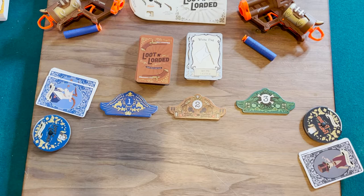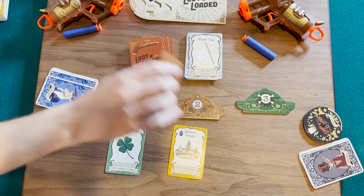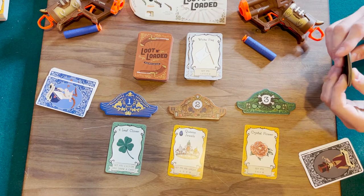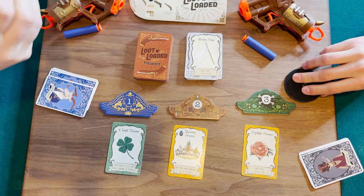Zach and I are going to play a quick game. We set this up by placing the cards down — a four-leaf clover, Queen's jewels, and a crystal flower. So Zach and I are going to secretly select which one we're going to go for, and I think Zach is going to go for Queen's jewels.